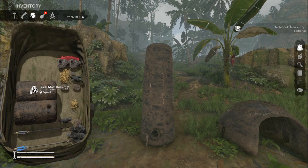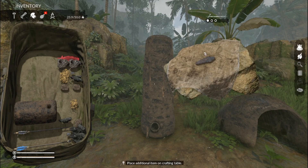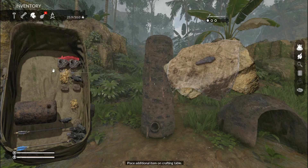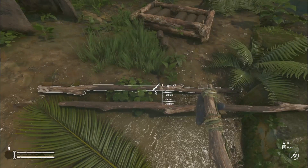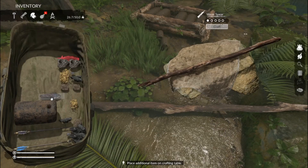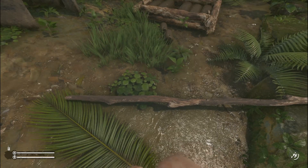Next up we have the blade mold, which gives us a metal blade cast. This cannot be used as a regular blade — you'll have to combine it with something. I want to make a spear with it, so I'm going to take a long stick with the metal blade and a rope, which makes a metal spear.